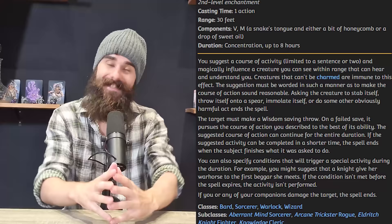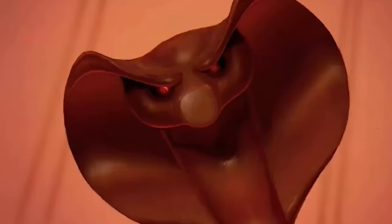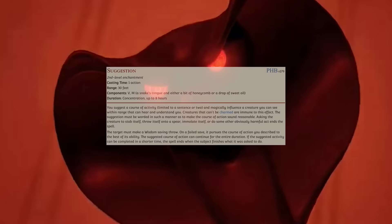Let's shift to something a little more subtle, but equally game-breaking. Suggestion is a second-level concentration spell that lets you suggest a course of activity — limited to a sentence or two — to another creature who can hear and understand you. Creatures that can't be charmed are immune. You have to suggest something in a manner that sounds reasonable, so telling a creature to stab itself or otherwise harm itself will break the spell. Then they make a Wisdom save, and on a fail, they pursue that course of action to the best of their ability until the spell ends or one of your allies attacks them.